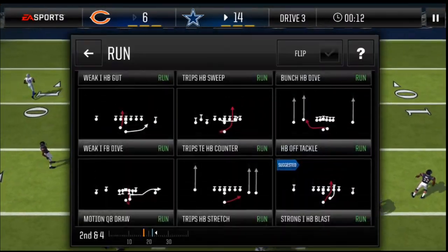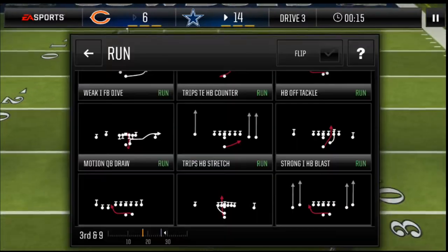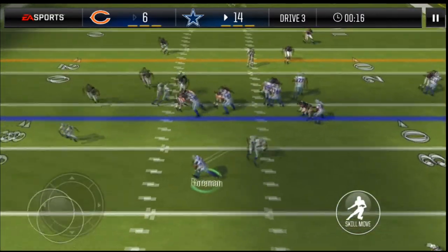Alright, that's solid. Let's try to get Strong Hand HB Blast. Oh - why did I turn? I'm sure it should have gone up the middle. Alright, third down. Let's go ahead and run FL Reverse. Is that Jakeem Grant or did I put Demir Bird back in?